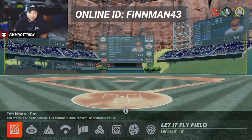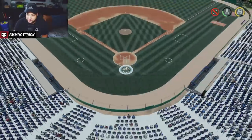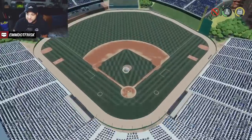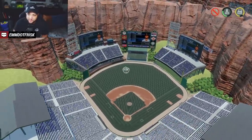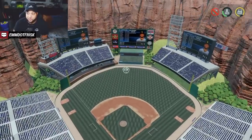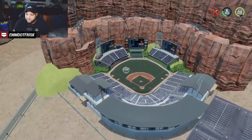Number ten is Let It Fly Field by Finn for the Win. It's probably the smallest stadium I've seen — you can't use it online, but he made it specifically for Road to the Show or franchise to just hit nukes. It's 297 feet to right and left, about 350 to center. Fly balls fly out into the upper deck, and I've seen balls bounce off the rocks. Shout out to Finn.